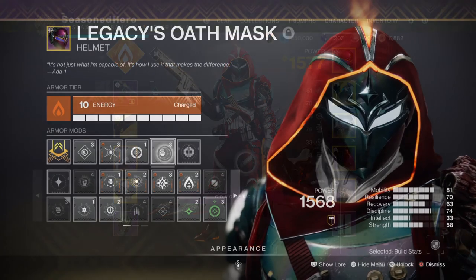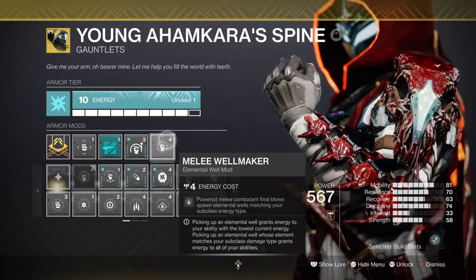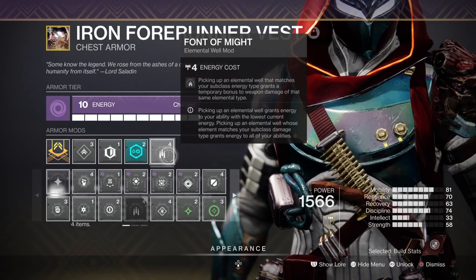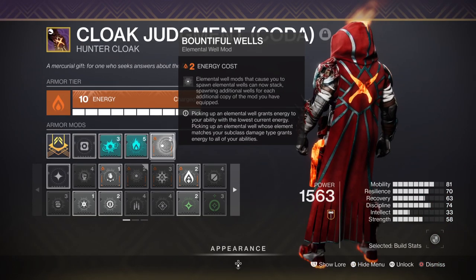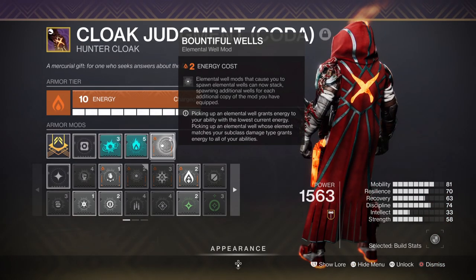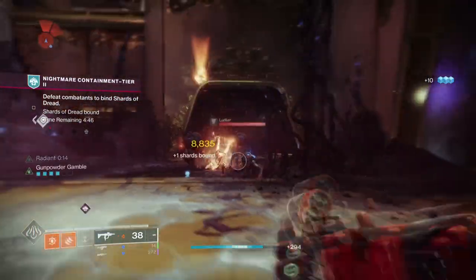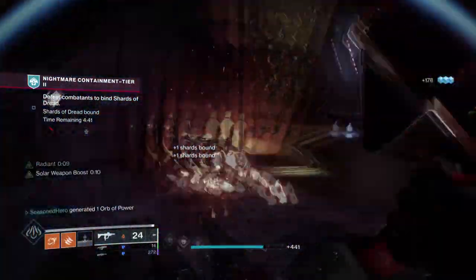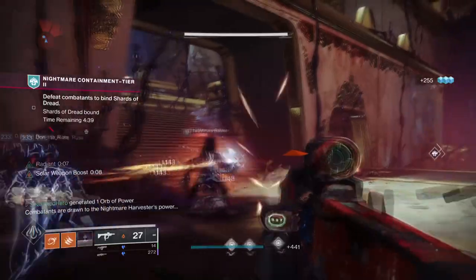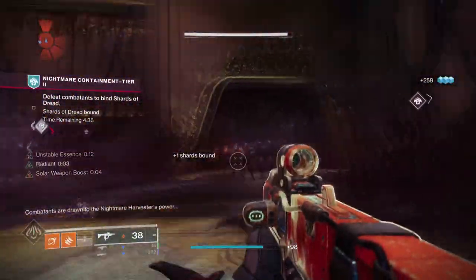For key mods, you'll want Elemental Ordnance for creating Wells via grenades, Melee Wellmaker for creating Wells via melee, Phantasmal Might for a 25% Solar weapon buff, Powerful Friends for plus 20 Mobility, and Bountiful Wells for plus 2 wells created instead of 1. The general idea is that applying a ton of abilities and Solar kills allows us to create an improvised explosion within a few seconds, then pile on Scorch damage via melee before triggering a wave of Ignitions.